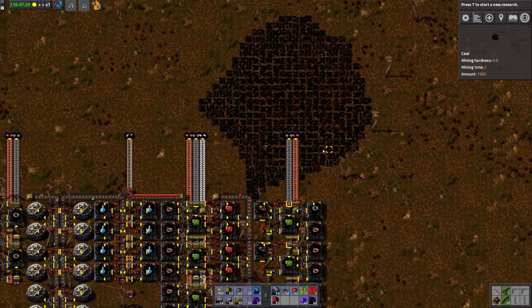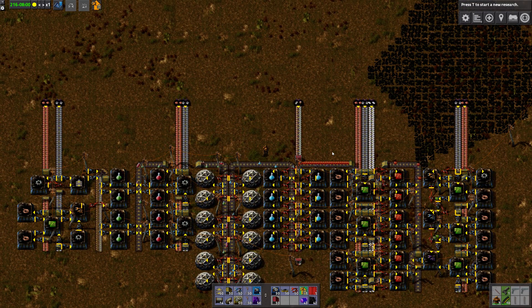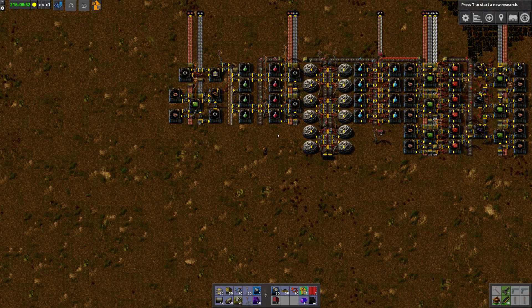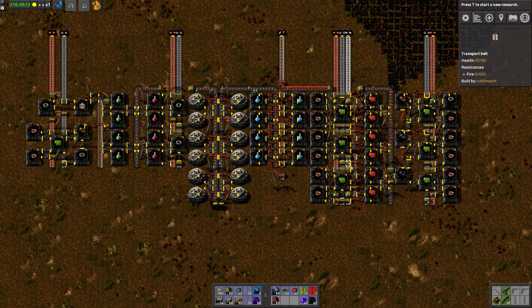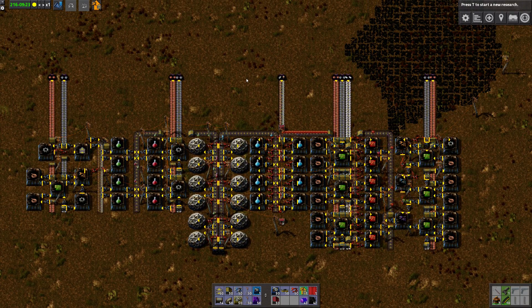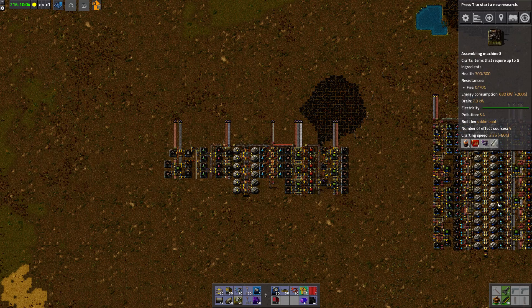Let me show you something. This here is the kind of setup I would use in the early game. As you can see, it's a lot easier to follow what's going on here compared to the other ones, and this is something I would definitely be able to build without having blueprints available. It's still extendable — all these sections can just be extended downwards if you need more science. What I would usually do in a game is start out with this, and then once I had unlocked construction bots and blueprints, I would tear this whole thing down and simply replace it with the compact design instead.